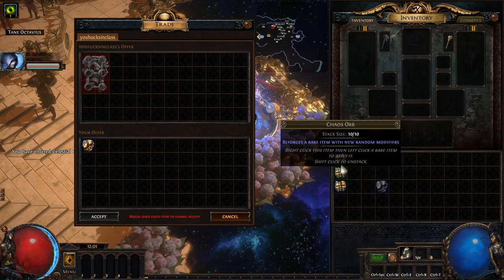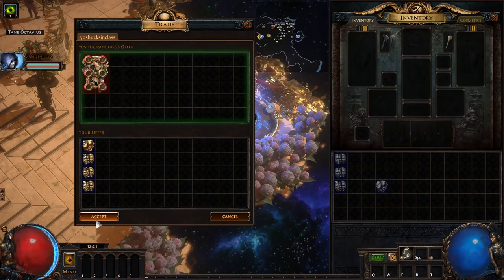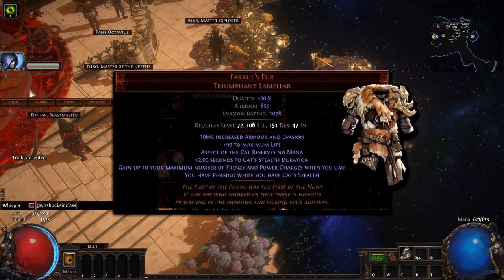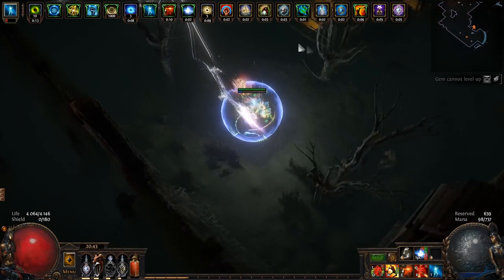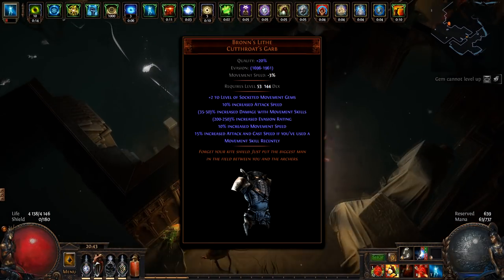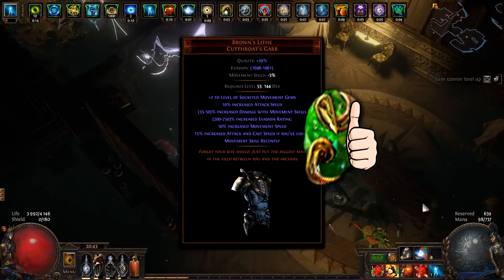The base of our build will be Feral's Fur — not that mandatory, but a super strong armor that gives us permanently sustainable Frenzy Charges. Also, a good cheap option is gonna be Bronzescale Life, which works well with Flicker Strike and costs very little.